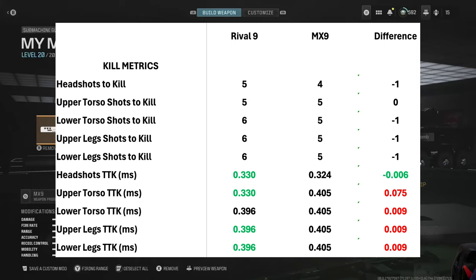Getting four headshots gives a 324 millisecond time to kill, which is an absolute good TTK. If you can mix in one headshot with upper and lower torso shots, you also get that 324ms TTK. Otherwise it's okay at 405ms — you're going to rely on the stealth of the gun, no skulls, and no tracers to beat out weapons that kill faster.